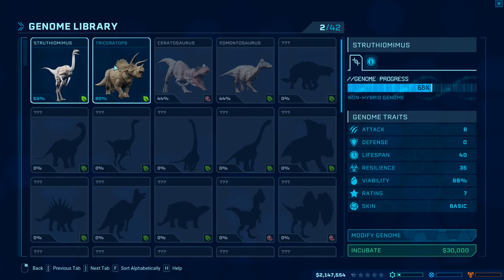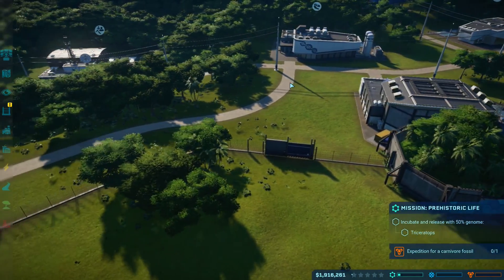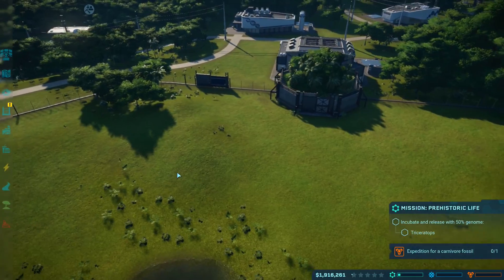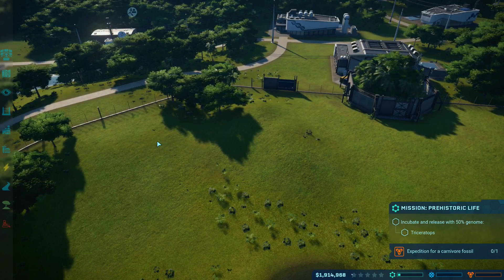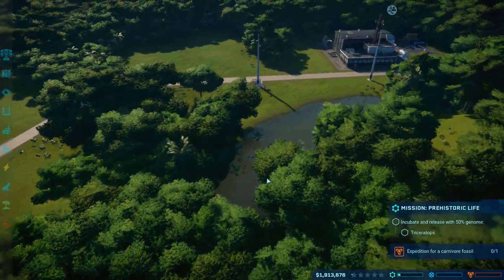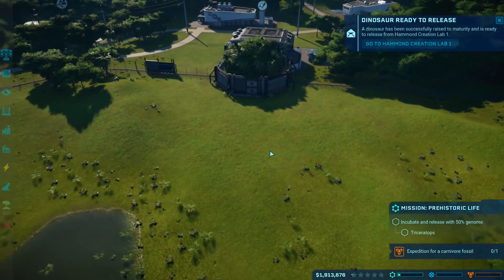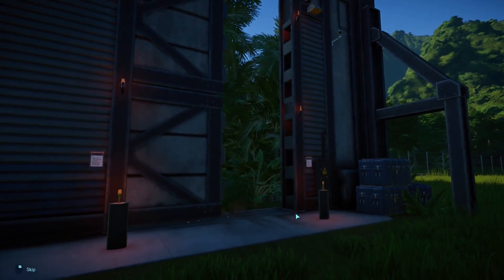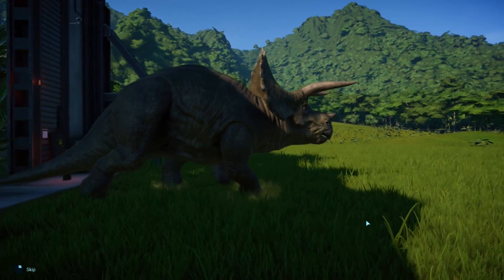I don't want to modify the genome yet — let's just go ahead and bring this guy in if we can. Attack 50, defense 25. Incubate — give me a Triceratops! I'm curious about what happens once we create them. This new enclosure is cool, but I'm not ready for a carnosaur yet — it's a big pen. It's matured and it's ready to release. Well okay, let's go — release the Kraken! Oh no — Triceratops! All right, so we have a Triceratops now. Interesting.